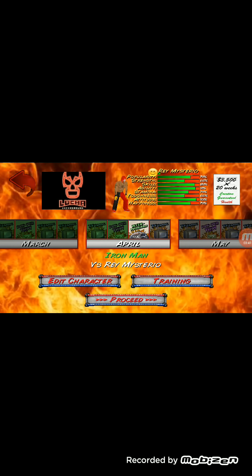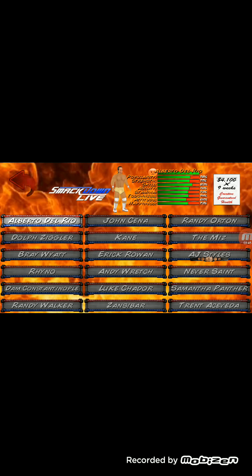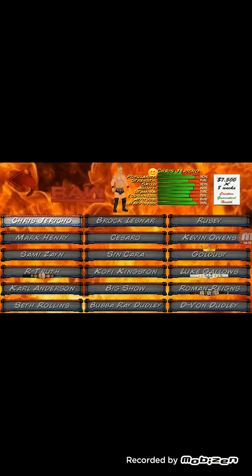I turned down the volume because I don't like the sound. So here it is — the SmackDown Live roster: John Cena, Dolph Ziggler, Kane, AJ Styles, Rhyno, Randy Orton, and me, Finn Bálor. Actually, I was in Raw but due to the contract I am here in SmackDown Live. Raw roster: Brock Lesnar, Chris Jericho, Mark Henry, Cesaro, Sami Zayn, Sin Cara, Roman Reigns is the World Heavyweight Champion — you can see his shirt, his face, it looks very real — Neville, Sheamus.